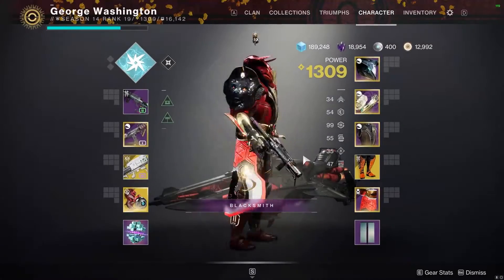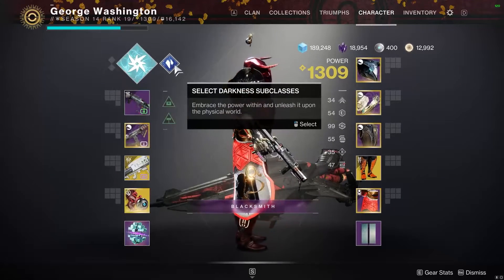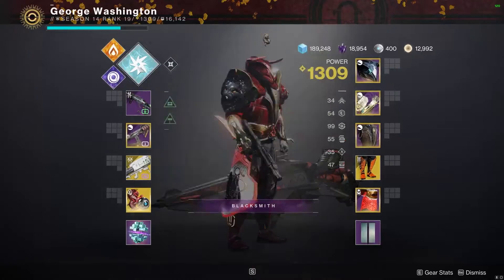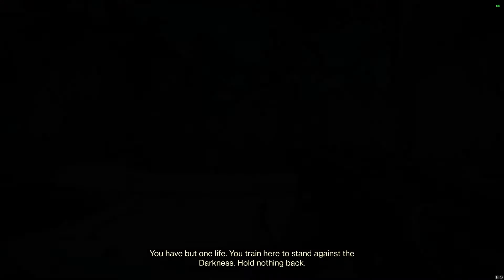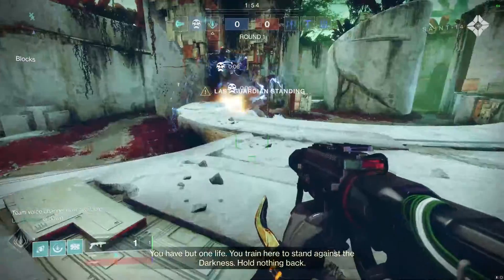So here's my loadout. It really works with any subclass. The subclasses are in a very balanced state right now, so any of them could work. I'm going to use Metal Tree Striker, but the important thing to have is a Grenade Launcher and something with Ricochet Rounds or Seraph Rounds.